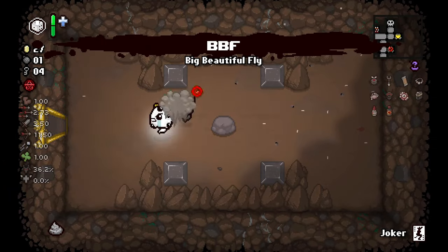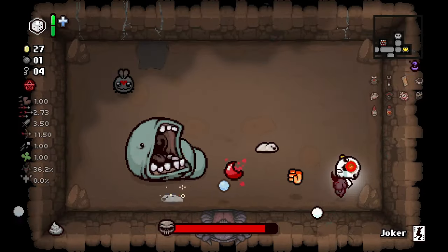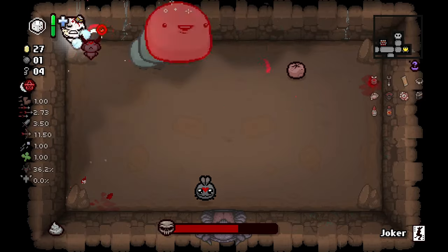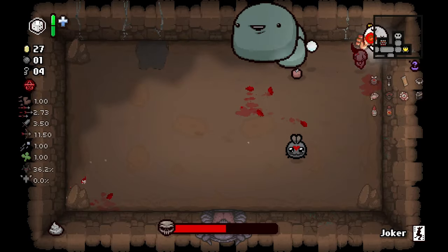Item room — yikes, should not have picked that up. That's probably gonna come back and haunt us eventually. BBF — a very high likelihood we blow ourselves up at some point. And when you're Mr. Lost, you can only blow yourself up so many times in a certain room, so definitely not looking forward to that.